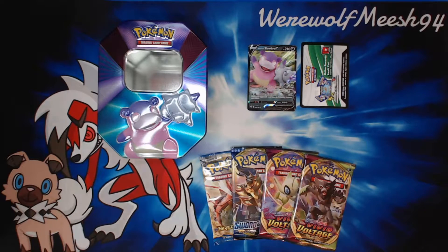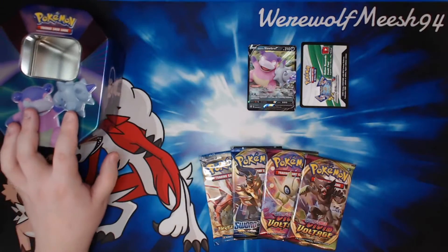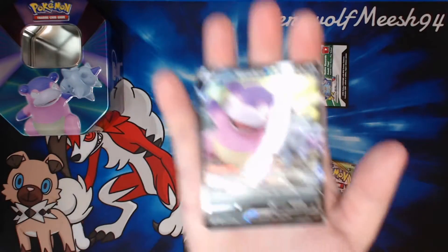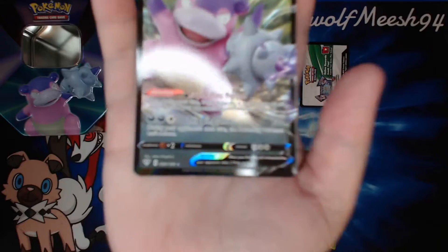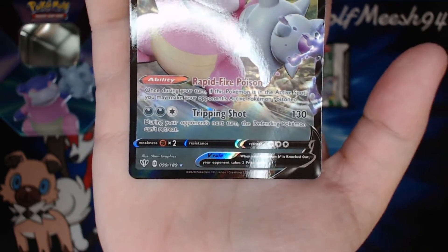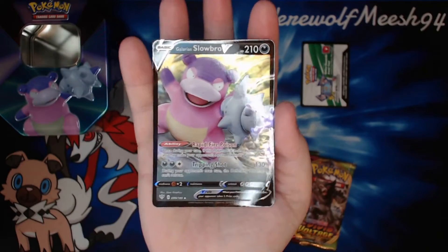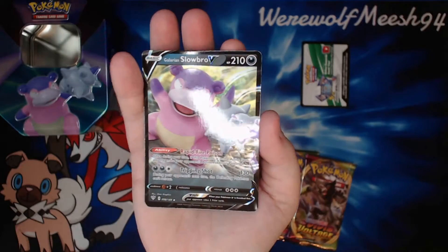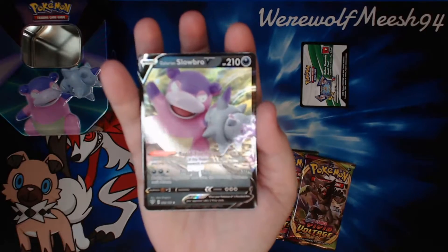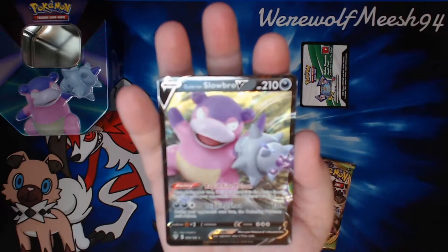Here's everything that we get. Of course we get the tin with Galarian Slowbro on it, which is pretty cool. We do get the promo, which isn't actually a promo — it's not a specifically promo-numbered card. It is actually just the straight-up Darkness of Blaze printing of Galarian Slowbro V. And it is hugely off-centre — I'll probably put this one in my set binder.